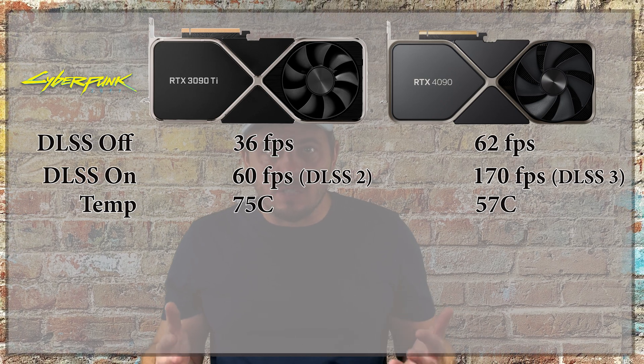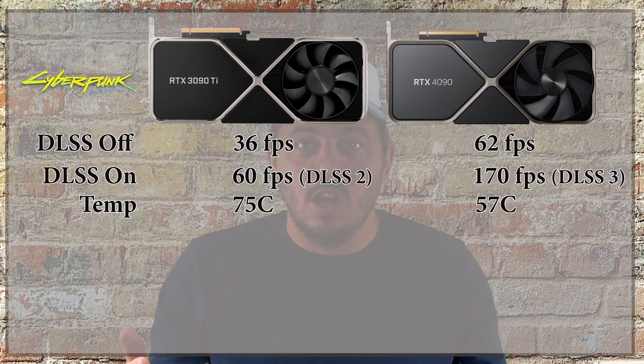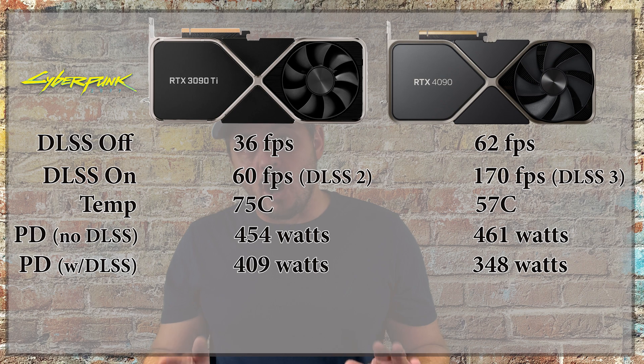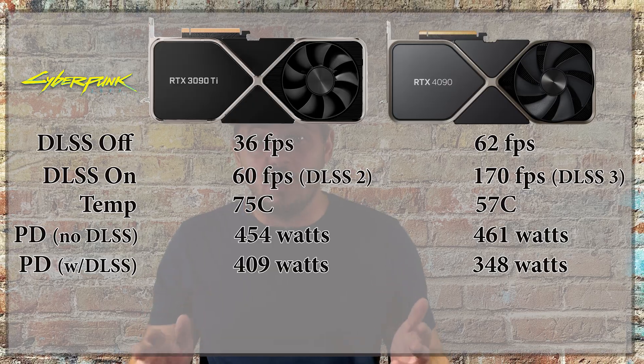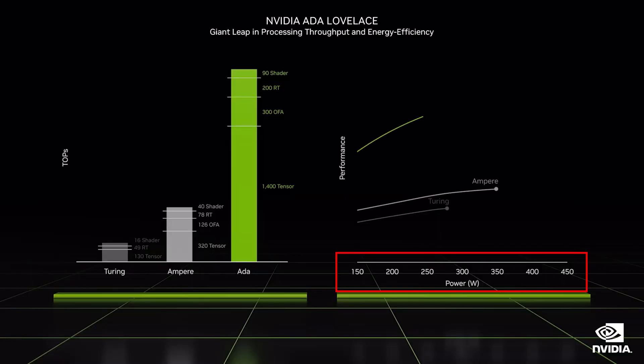Another thing to pay attention to are the temps. The RTX 3090 Ti runs about 70 to 75 degrees, while the 4090 averages 50 to 57 degrees max — so the RTX 4090 runs about 25% cooler. I'm sure you're also wondering about power consumption. Despite the early rumors, the RTX 3090 Ti draws a max of 454 watts while the RTX 4090 draws up to 461 watts, but only 348 watts with DLSS 3 enabled. The rumor that it would draw about 600 watts does not appear to be true.